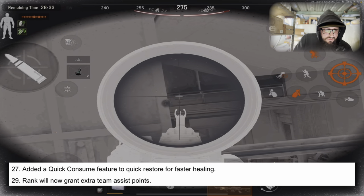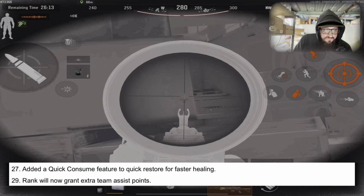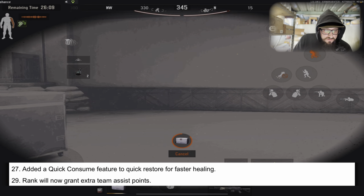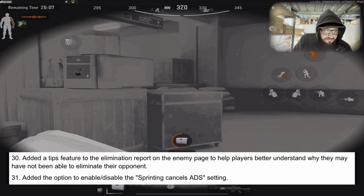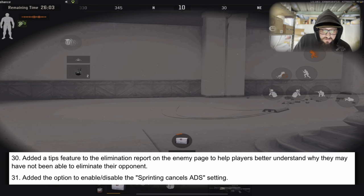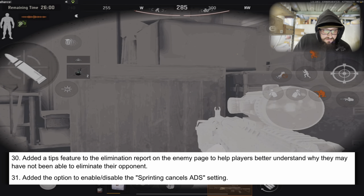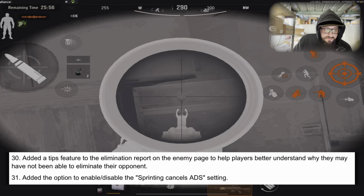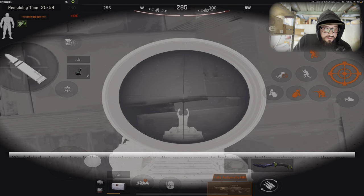Added a quick consume feature to quick restore for faster healing — that's a W. Rank will now grant extra team assist points. Added a tips feature to the elimination report on the enemy page to help players better understand why they may not have been able to eliminate their opponent — W. Added the option to enable or disable the sprinting cancels ADS setting.